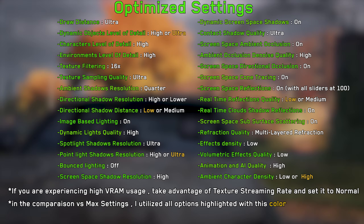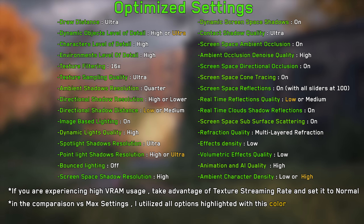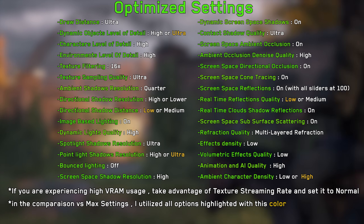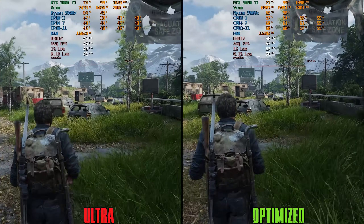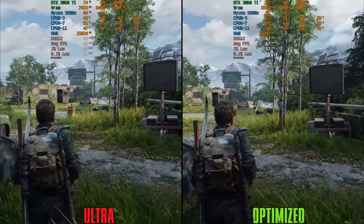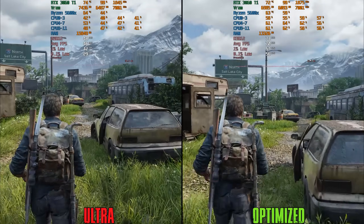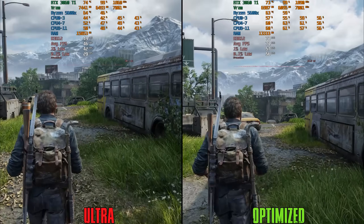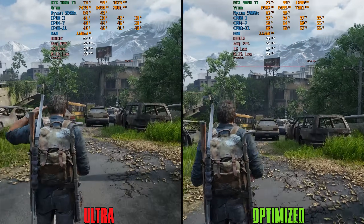Based on everything covered, these are my recommended settings. Comparing optimized settings with the ultra preset using the same texture quality options, going from ultra preset to optimized settings yields on average around a 52% boost to performance.